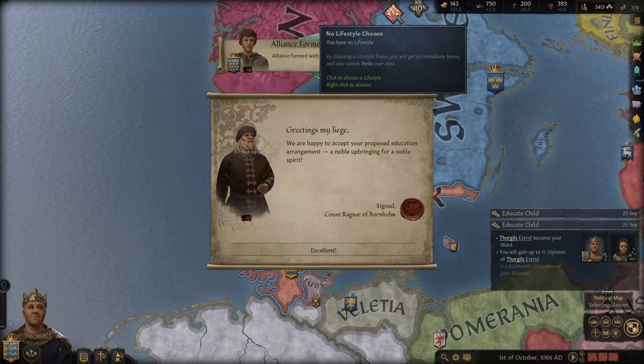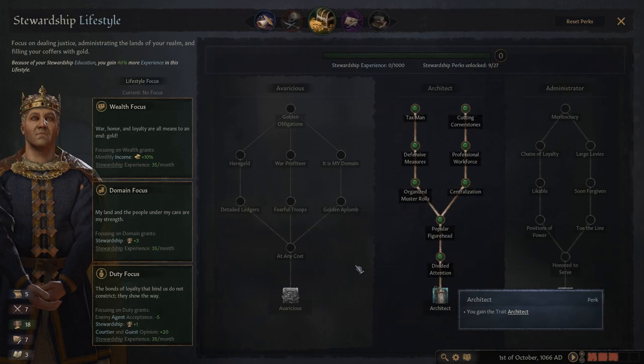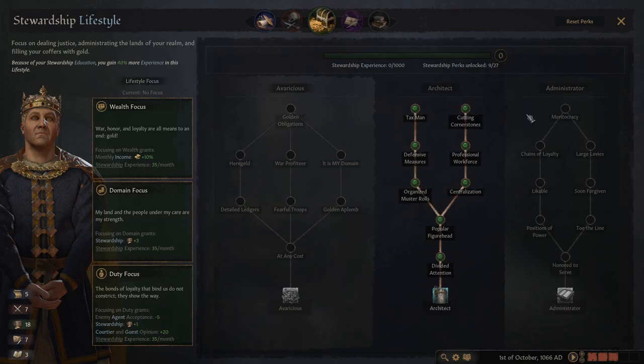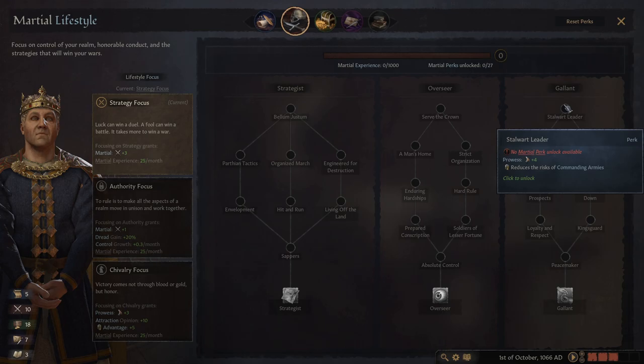I need to do a lifestyle choice. The natural choice is stewardship — I have a stewardship education. Stewardship plus two — that's not bad, and I'm going to want to be doing a lot of building on this character because I get extra XP doing stewardship. But I think I'm going to do something else — I think I'm going to go military. I could really use a lot of knights, so I'm going to go down this gallant tree and unlock some stuff that gets me extra knights. I'm going to go at least to Kingsguard, at which point I might change to another option.